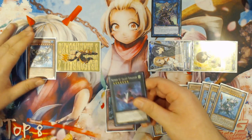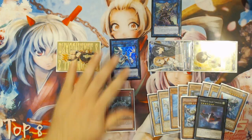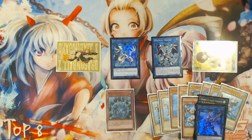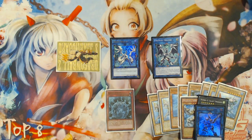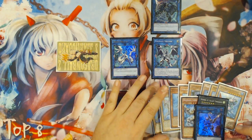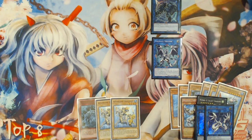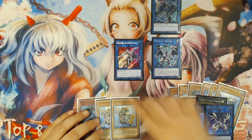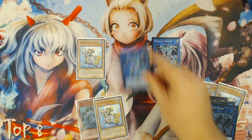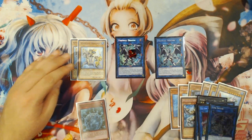You overlay Teus and Abyssteus into Number 42 Galaxy Tomahawk and detach both materials. Because Moulin Glaze is on the field, it only summons three tokens. You link with Moulin Glaze and Galaxy Tomahawk into Proxy Dragon in the zone Decode Talker opens, then link a token and Decode Talker into Firewall Dragon in the zone Proxy Dragon opens. Link a token into Link Spider above Firewall Dragon. Firewall Dragon adds two Dragoons back to hand. Link Proxy and a token into Gaia Saber, Firewall triggers to summon one Dragoons, then link Spider and Gaia Saber into the second Firewall Dragon.